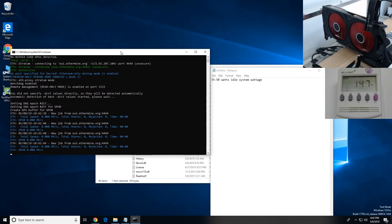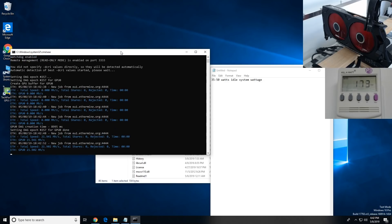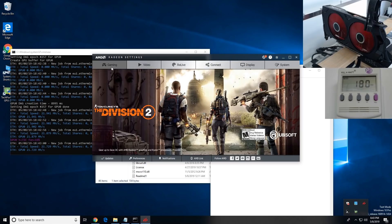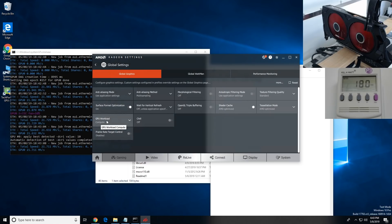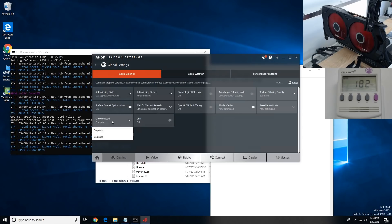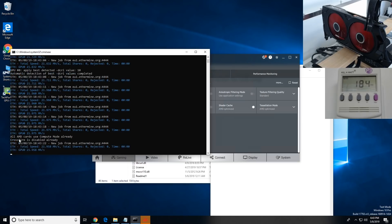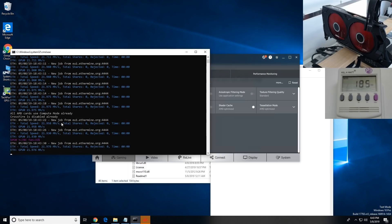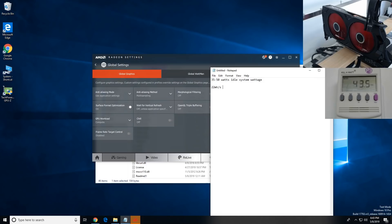Alright, on stock settings the RX 570 8GB is getting 21.9 to 22 megahash. I should mention I've already enabled compute mode. In Radeon Settings, go to Gaming > Global Settings, and change GPU Workload from Graphics to Compute. If you haven't done that, you can also press Y inside Claymore and it will enable compute mode. So 22 megahash is the stock BIOS hash rate for the RX 570 8GB XFX with Hynix memory.